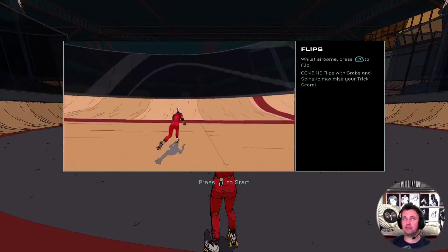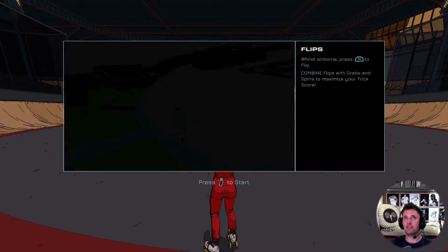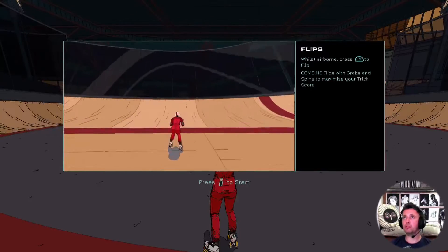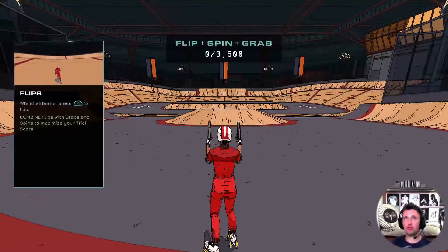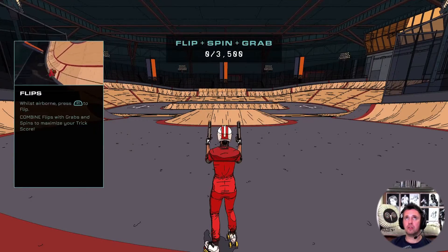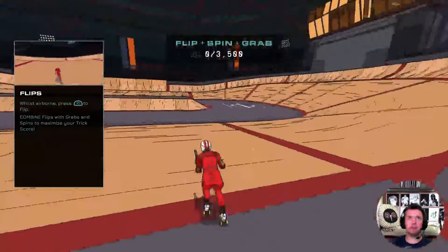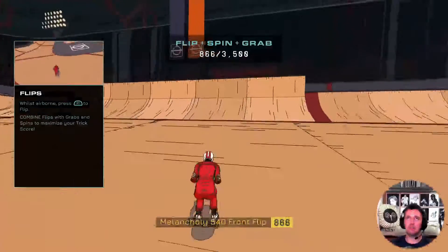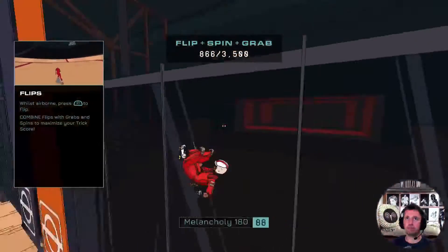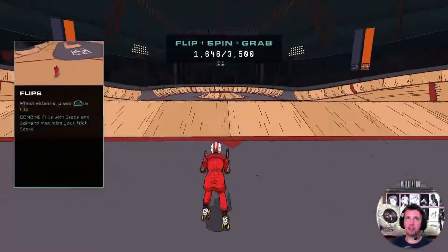35-minute trial — I think that's just going to be the demo of the tutorial. Whilst airborne press R1 to flip; combine flips and grabs to maximize your tricks. Alright, R1 to flip — ah, too many buttons. The music's already annoying.